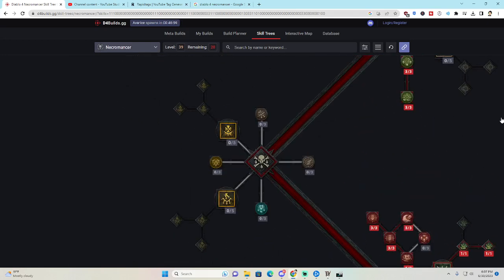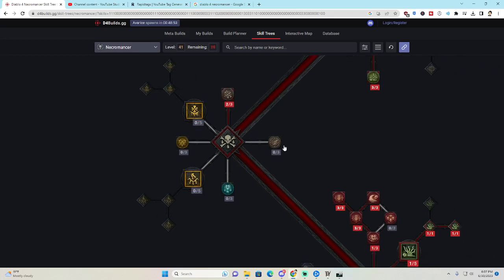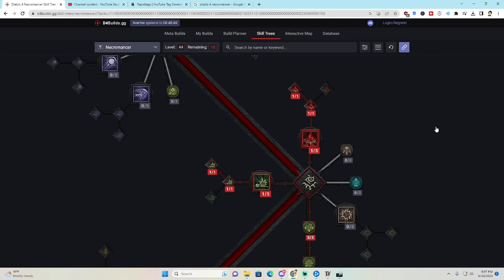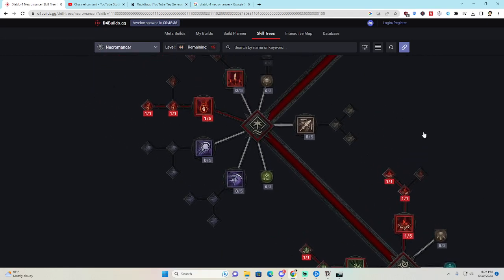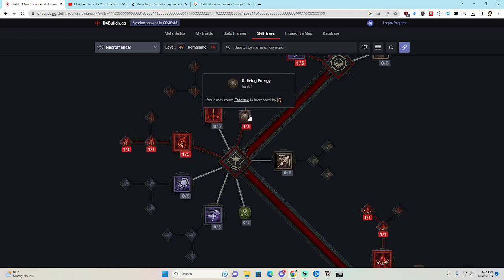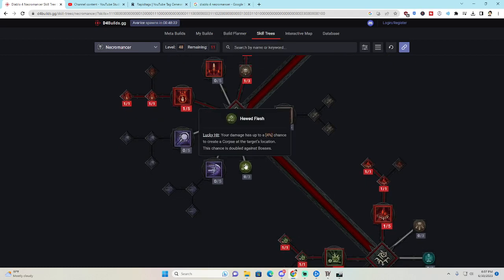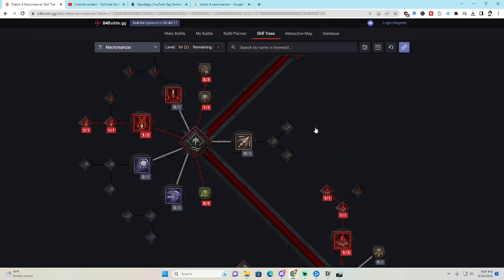We put two points into Death's Embrace — close enemies take more damage from you and deal less to you. Three points into Death's Reach — you deal increased damage to distant enemies, which is a no-brainer since we're not always in melee range. One point into Unliving Energy, which opens up three points into Imperfectly Balanced: your core skills cost more Essence but deal more damage. Unliving Energy also gives you three more Essence. Finally, Hewed Flesh: your damage has up to a 12% chance to create a corpse — we love making extra corpses.